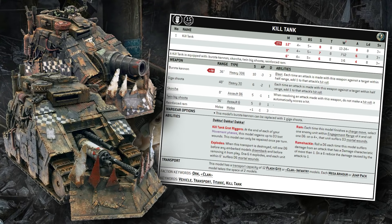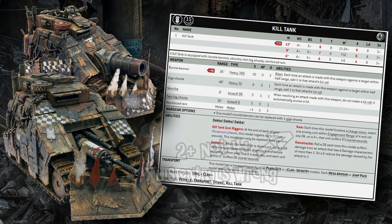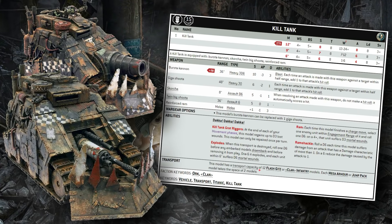Last but not least in its abilities, the Ram ability means on a 2+ it deals D3 mortal wounds when it charges — which you can combo with other stuff in the Ork Codex for a lot of mortal wounds. Interestingly, it also has a small transport capacity of 12 models, letting you ferry objective-secured models up the table or put characters inside it to protect with custom force fields.